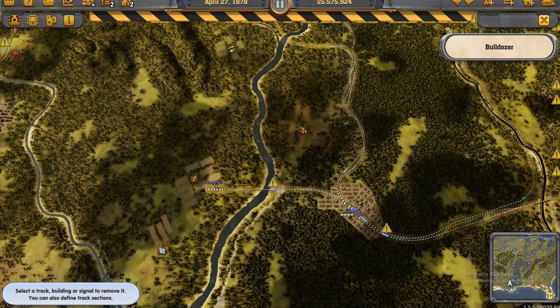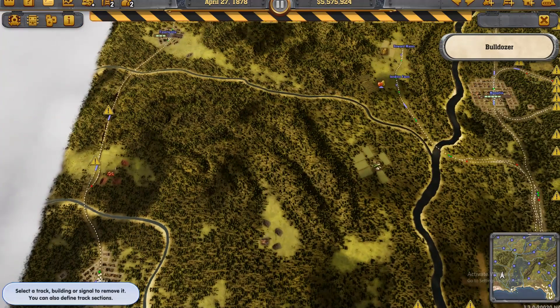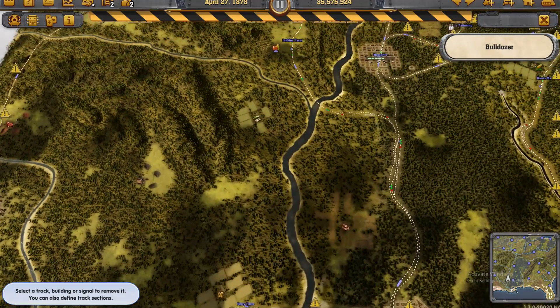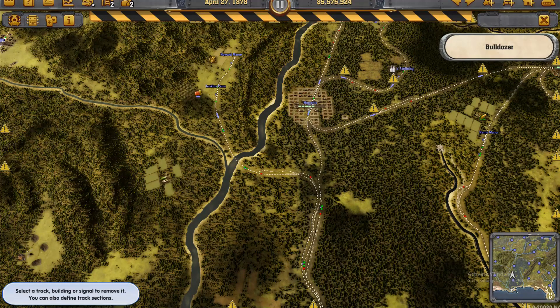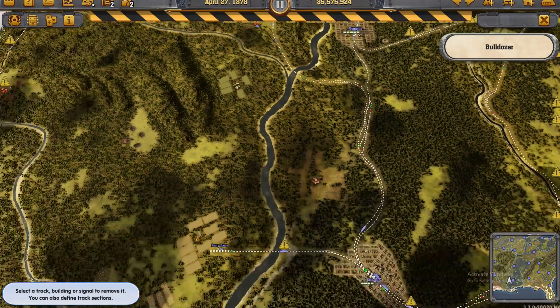Hi everyone, Magee here and welcome back to Railway Empire Vulture 1870, I think episode 13. We've only got one or two tasks left to do on our list. If I go out of bulldozer mode, the clock will start ticking and we've only got the best part of eight months at most to achieve the last two tasks, which is $4 million in profit.